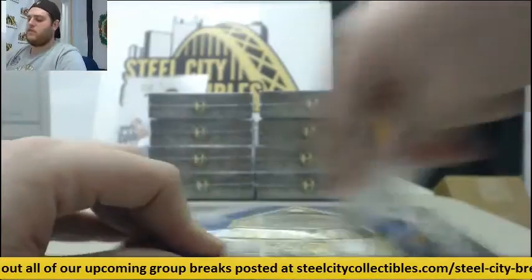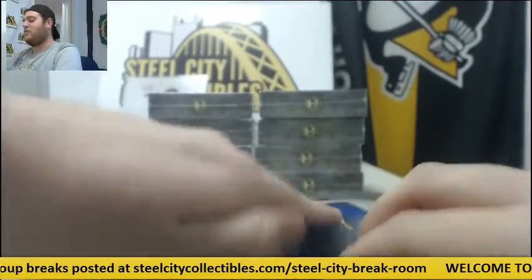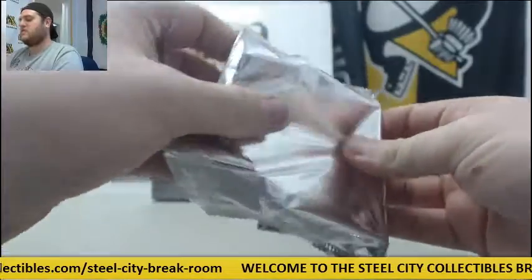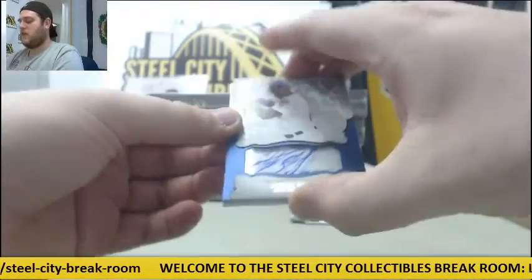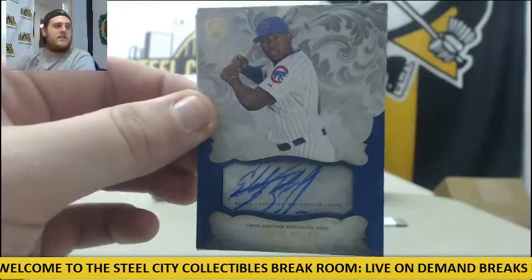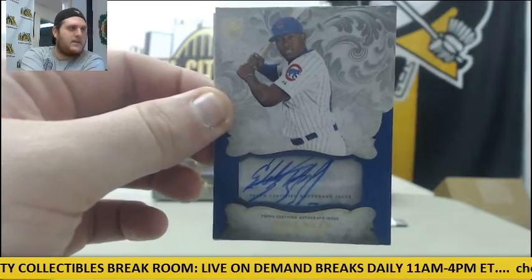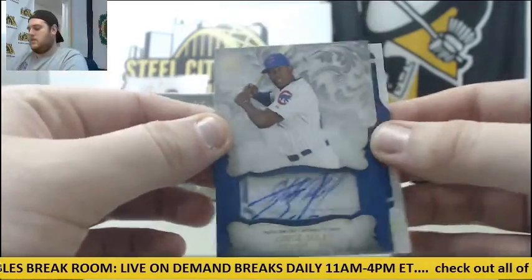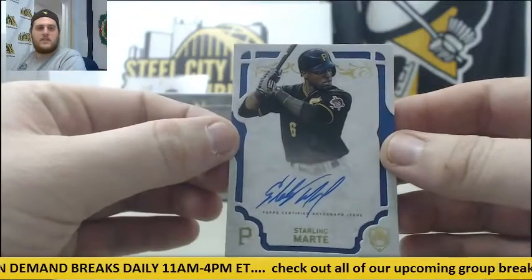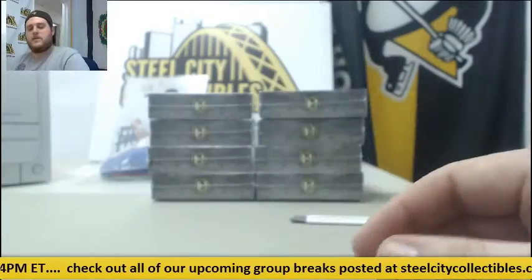Coming up, we have our 30-box football mixer with 14 teams left — taking offers on those teams, you can send those via IM. Nice hit here, 30 of 32 for the Cubbies, Jorge Soler. Cubs always get some nice hits out of Supreme. And for the Pirates, an NL Central pack — Starling Marte.